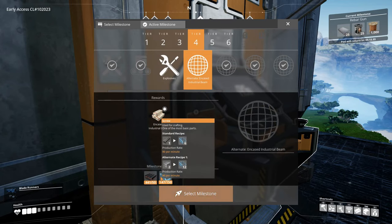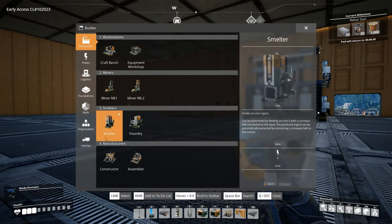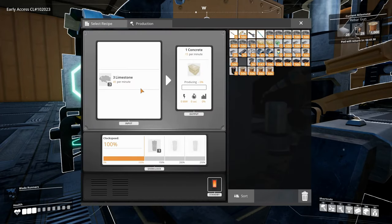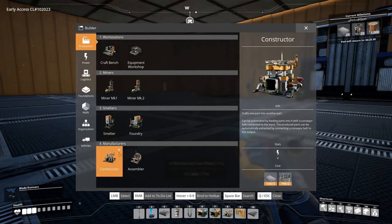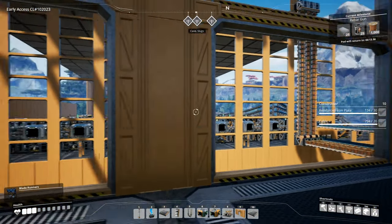The first thing we need to do is set up some constructors. I want to build a constructor for now just to see, because we need to make concrete - we're not making concrete over here in the factory. Concrete: 45 limestone per minute creates 15 concrete per minute. So 10 constructors we want to build. Let's just make sure that we have everything we need for that, which we do in spades. Very nice. I actually think there's a pure limestone node somewhere over there, so let's go over and have a look - I'm fairly certain there is one.